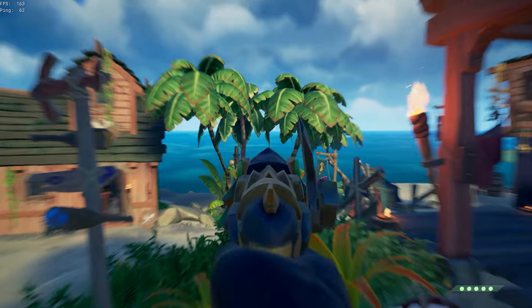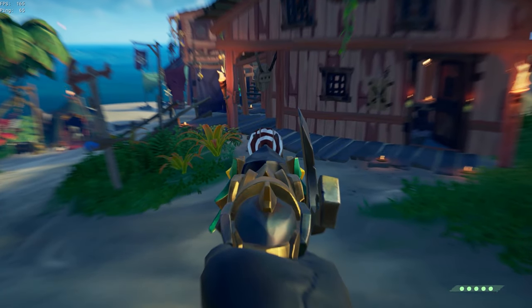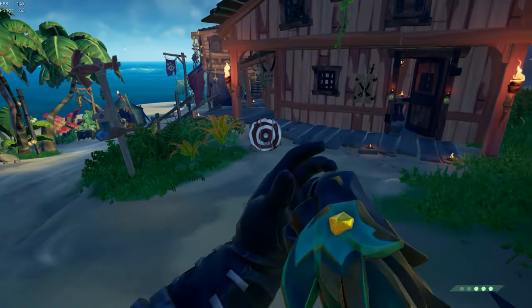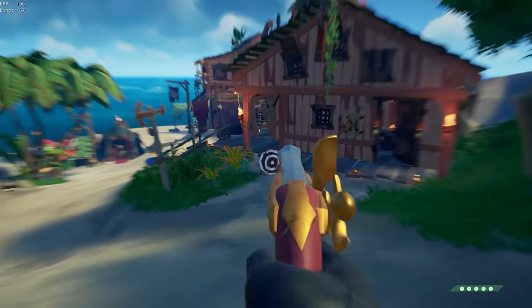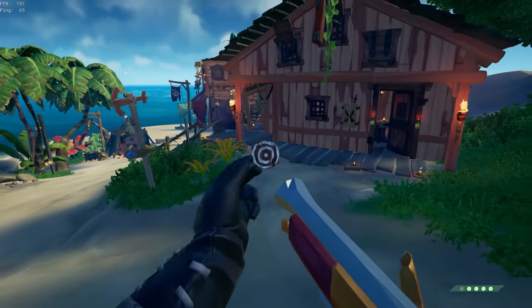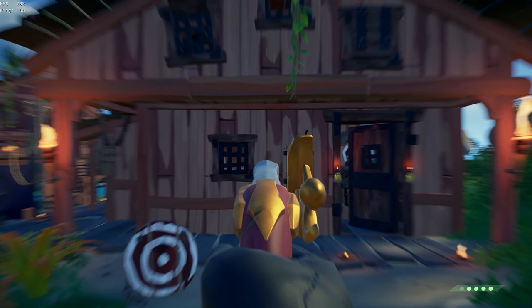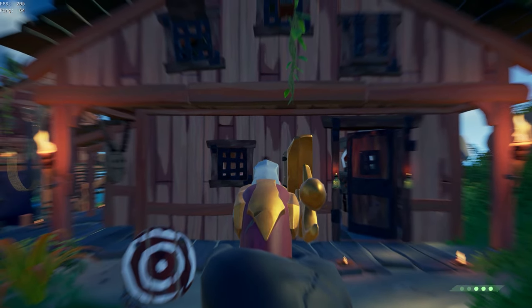Next up, we're looking at the Parrot Flintlock. Don't use any of the variants. The bullets actually go below where you're aiming — as you can see by me shooting at this target, the bullets are going below. It's also ugly and just takes up too much of your screen, so stay away from the Parrot Flintlocks. You're also going to want to stay away from any of the Admiral Flintlocks, because the bullets actually go above where you're aiming — even though your iron sight is at a focused point, the bullets somehow go above.